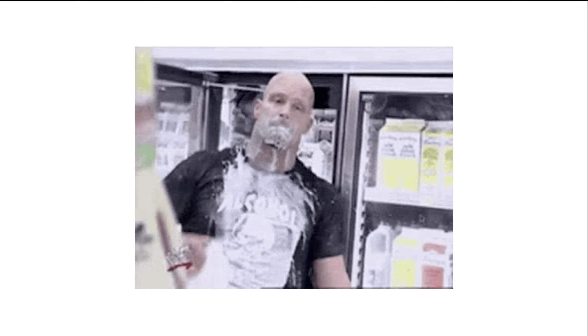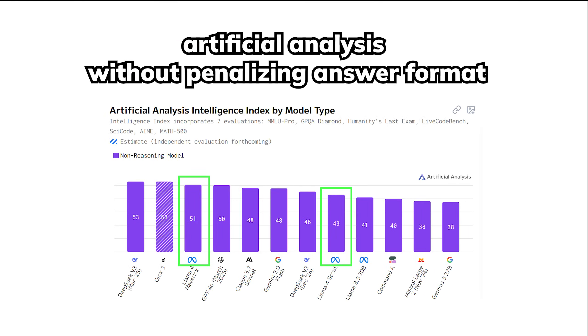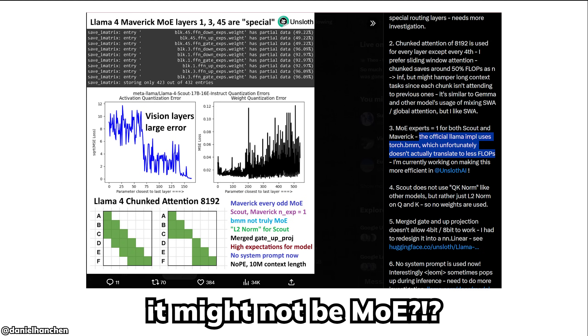At the end of the day, I really hope this video ages like milk, because seeing Llama 4 like this feels a bit weird. Maybe more optimization and fixes will be introduced in the Llama 4.1 release. If you can ignore the part where it doesn't follow instructions, it seems like a pretty decent model, especially for open source. Maybe our standards have become unrealistic thanks to DeepSeek, but since it's open source, everyone can fix it.